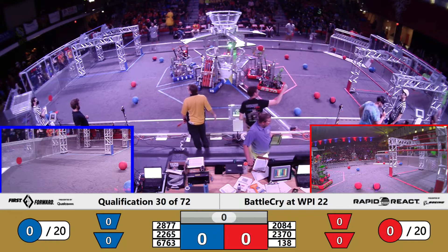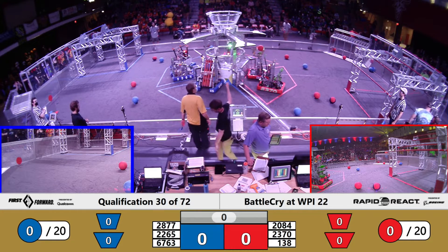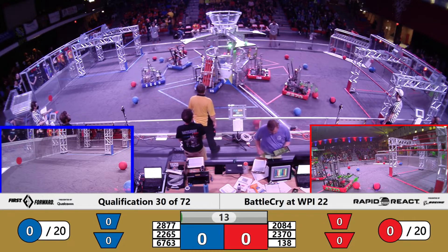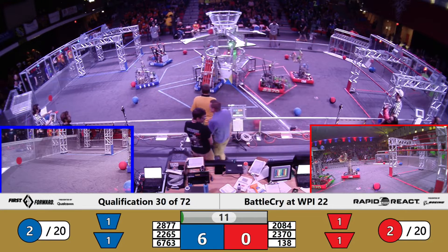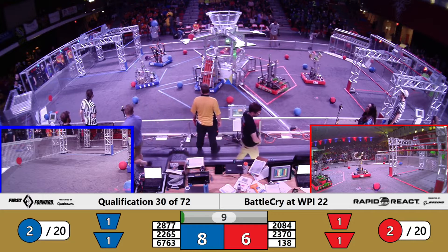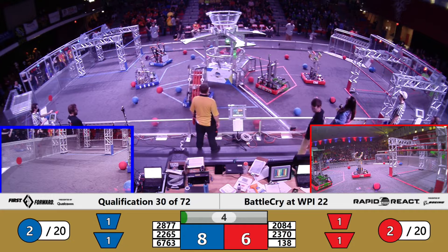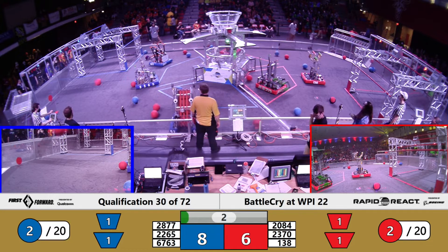Drivers behind the lines in 3, 2, 1, go! Number 30, cargo flying high up and in for the Red Alliance. Human player shot very close to the lower hub. One up for Red, another human player shot almost to the upper hub.